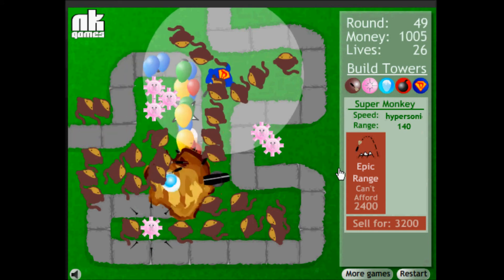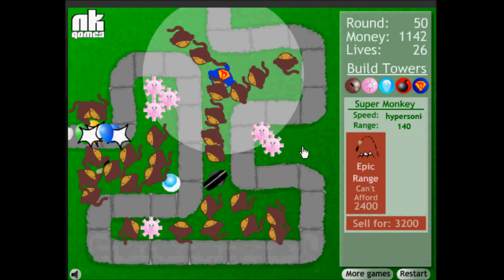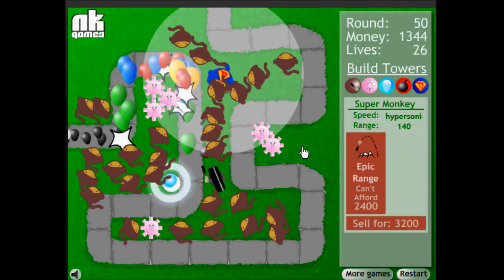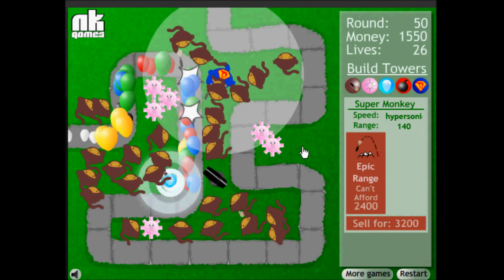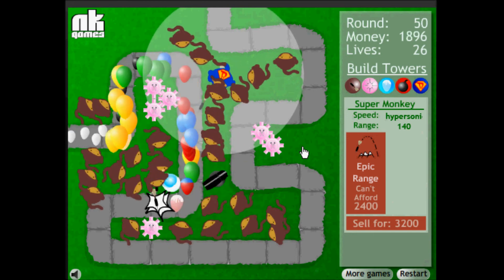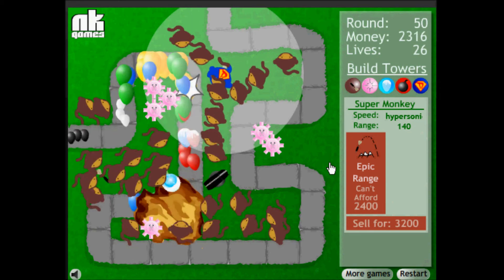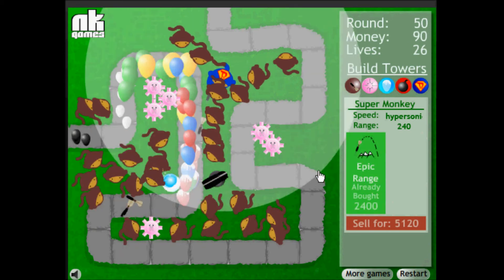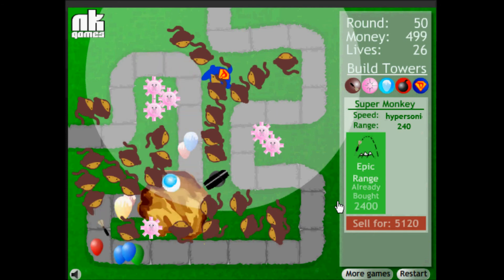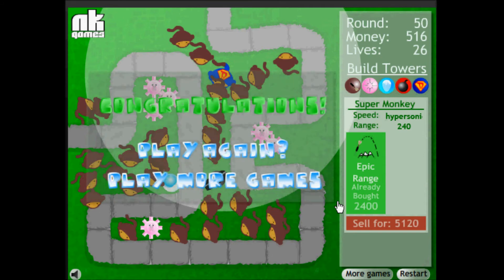Your money goes up as fast as the numbers on a gas station pump. The super monkey is doing all that — he throws his darts at hypersonic speed. I'm waiting so I can get his only upgrade, which is Epic Range. You can see it opens up his range like a madman. Get past round 50 and you win. The second game is Balloons Tower Defense 2.